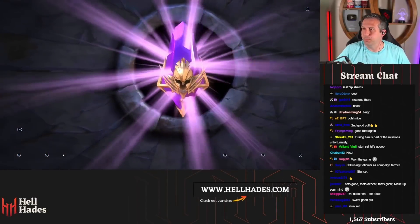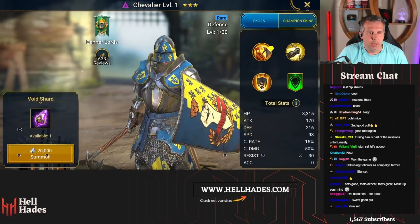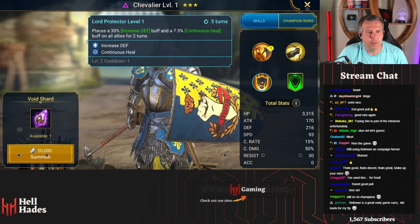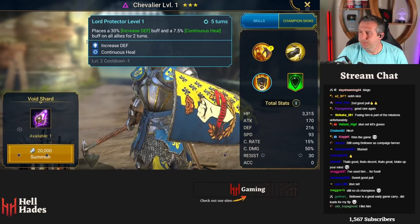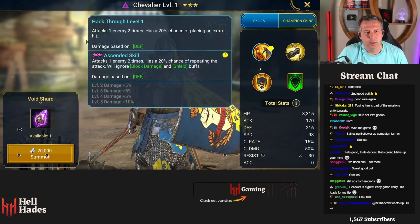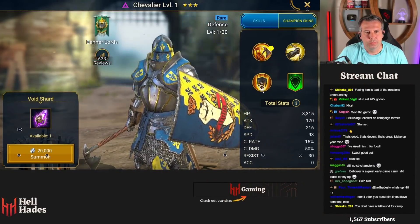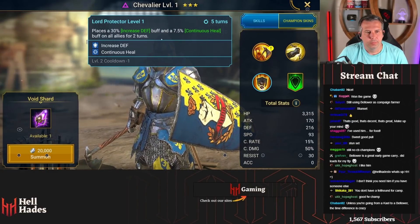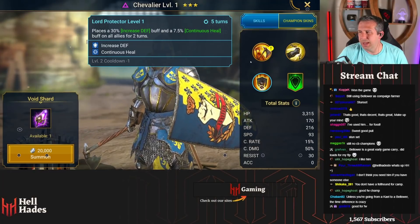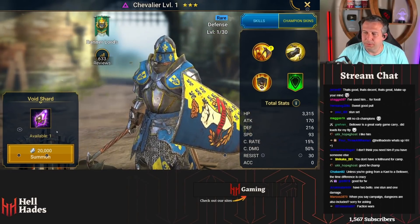Come on - two more! Another rare - Chevalier. Double hitter with stun. I think this guy might hit kind of hard. Got some team buffs - it's okay. Hey 4-3, how you doing man? It's okay for faction wars yeah.